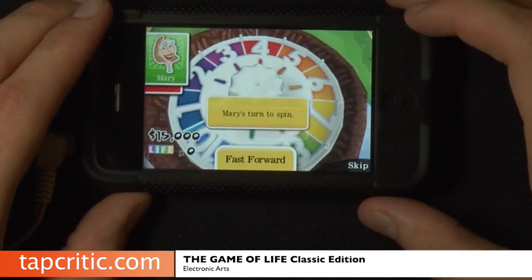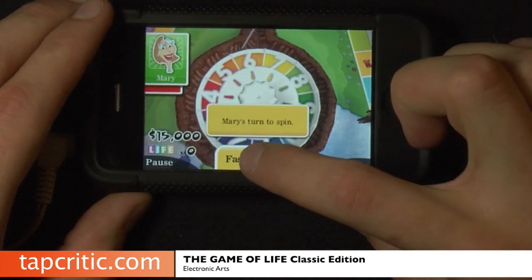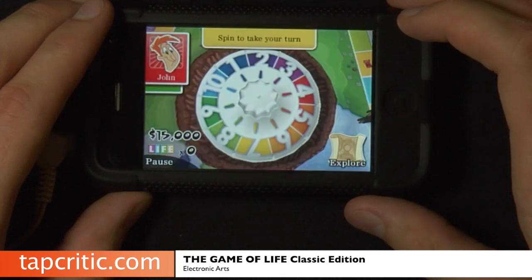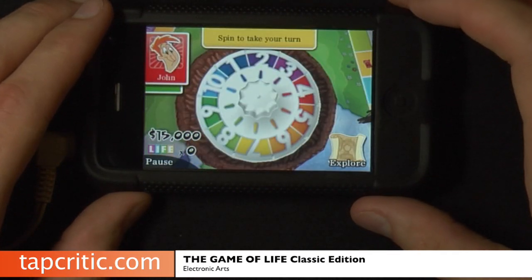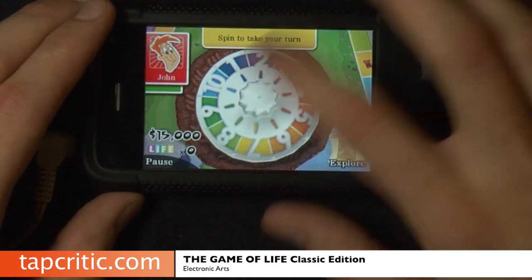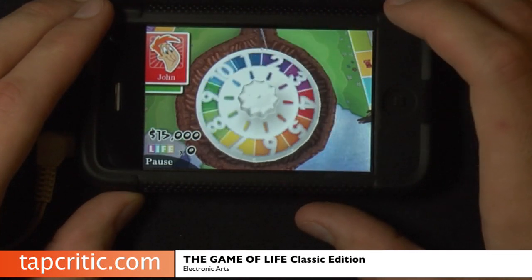The other nice thing about the Game of Life is there's this fast forward button. If you hit it, everything moves a little bit faster. So if you're playing against a number of computer characters or you're just wanting to get through a game a little quicker, then that's a great option for you.